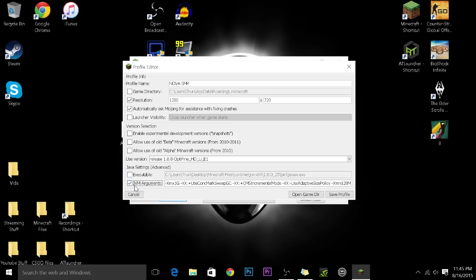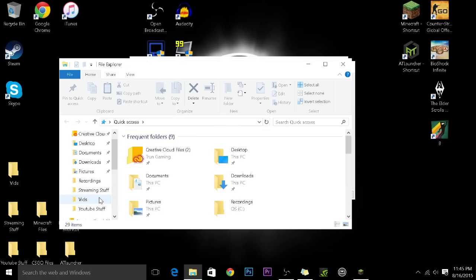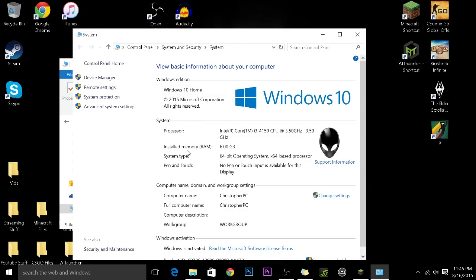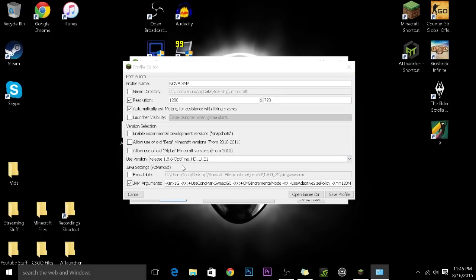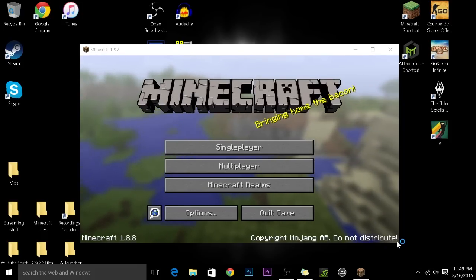The fourth way is to go to JVM Arguments, check that box, and look for the XMX value — XMX1G. Then go to This PC, right-click, and go to Properties to see how much RAM you have installed. I have six gigabytes of RAM, so I'm going to allocate three gigabytes, which is half. If you had two or three gigabytes, you'd probably do one or two. I'm going to put three and save the profile.